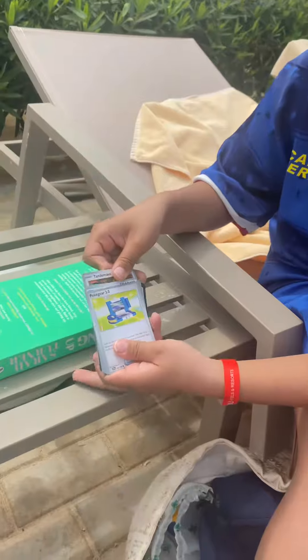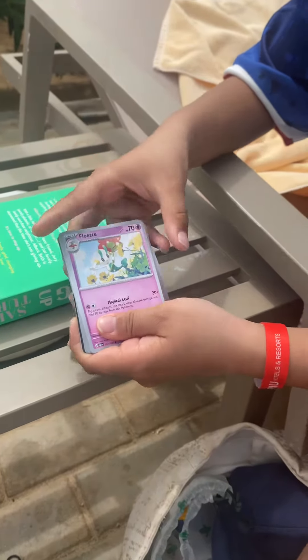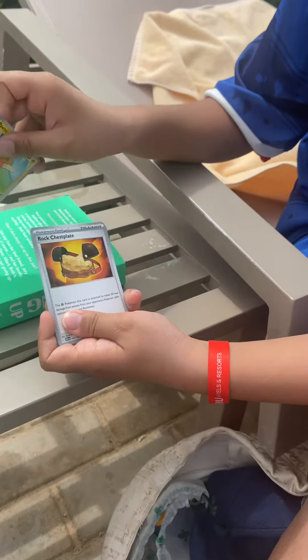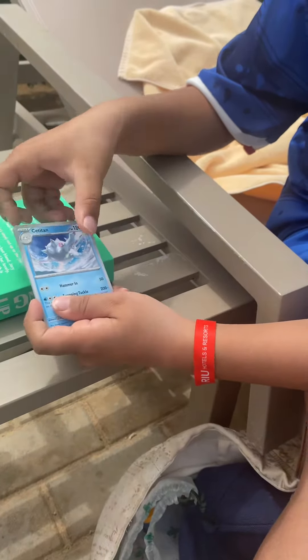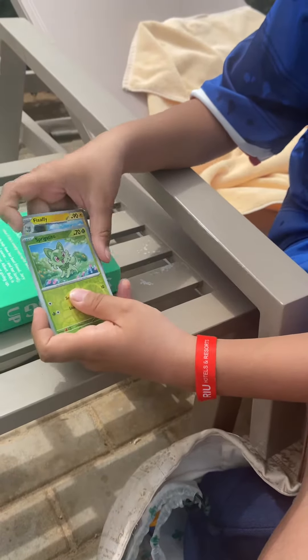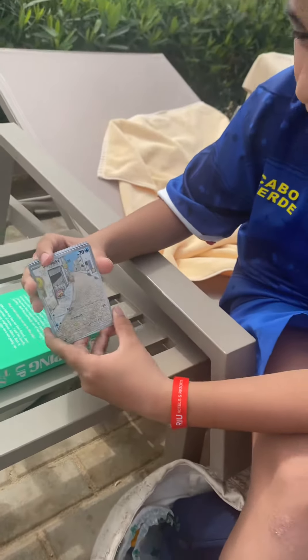We've got a tandem mount, we've got a Pokémon gear 3.0, Flouettes, Army, Chess Flakes, Titan, Flappy, we've got a first holo Sprigatito, and a full art Sloper.